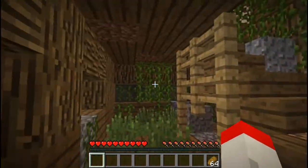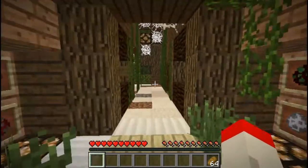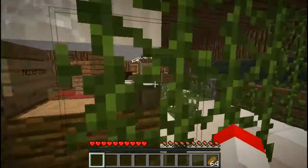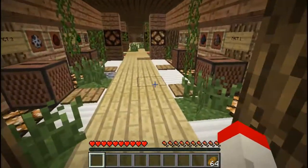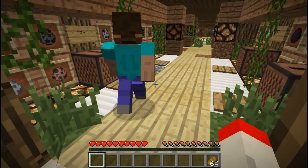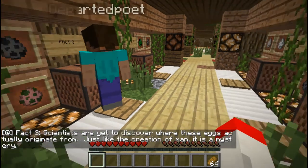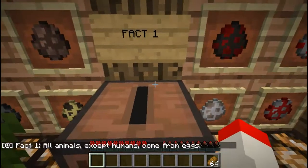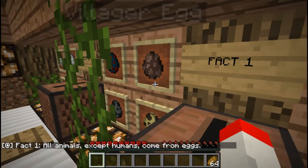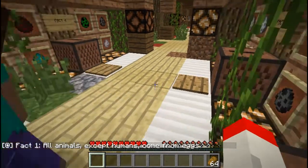There are stairs going up. I stopped when I went into this hallway over here with all the eggs. Eggs? Yeah, come in here and step on one of these pressure plates and you'll see why I suddenly stopped my preview. Just step on any one of these little pressure plates up here.